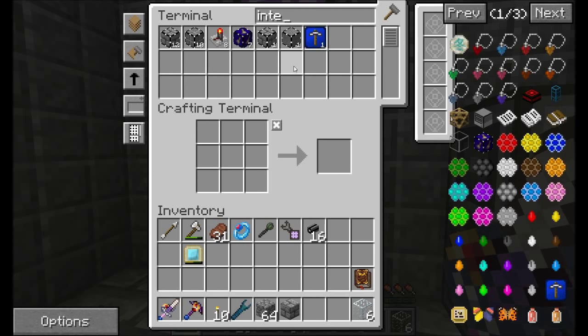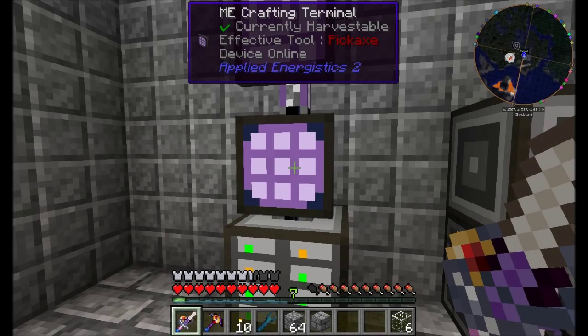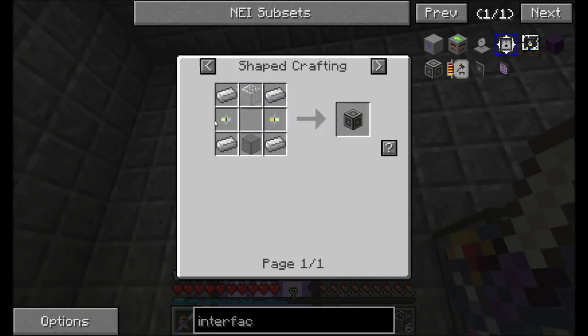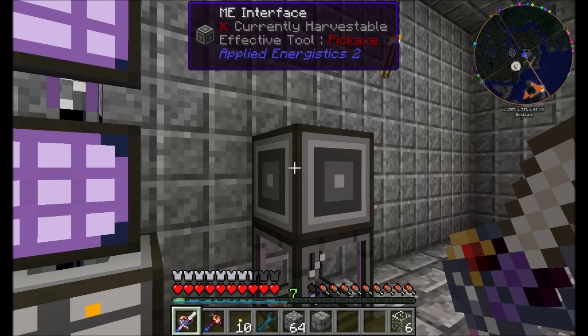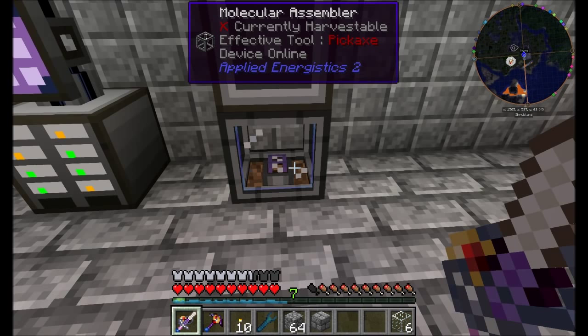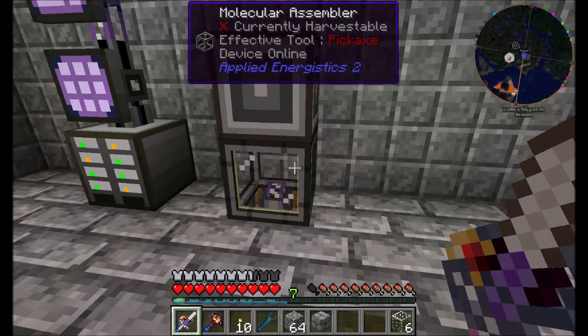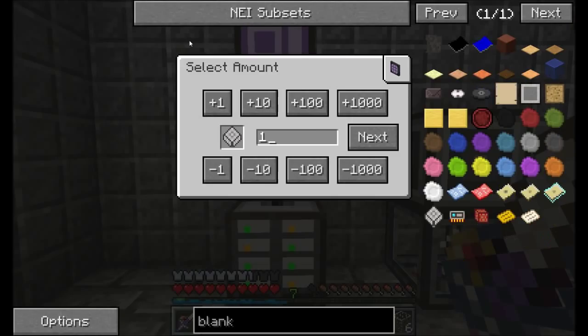What else do we make a lot of? Let's take a look at interfaces. We're probably going to want to know how to make annihilation and formation cores, so let's get some of those patterns encoded. We'll clear that out, encode annihilation core, encode formation core. You'll note that we will eventually run out of spots in this interface — the good news is that we have six sides of the molecular assembler we can tap into, so all we really need to do is hook up more interfaces to all six sides. We'll handle needing more molecular assemblers when we get there, but for now we should have access to autocraft stuff.